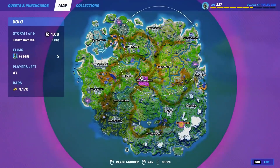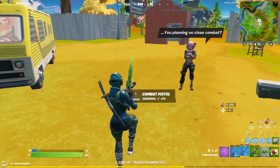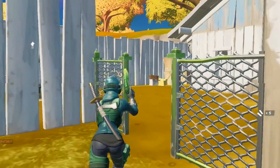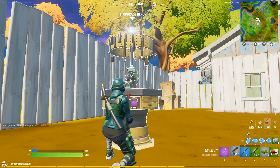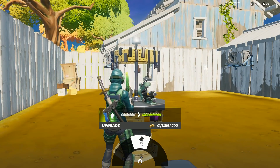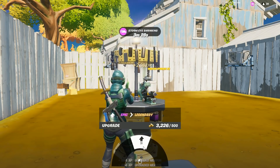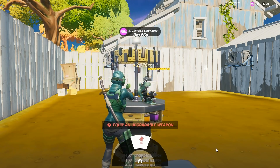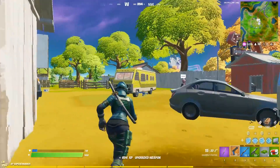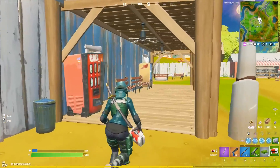I'm going straight to Risky Reels. I'll buy a blue pump off her and then go to the upgrade bench. I'm at 4,100 gold - I was saving up for the next voting but stuff it. Green, blue, purple, and then gold. We got the gold combat pistol! I still have like no shield though.